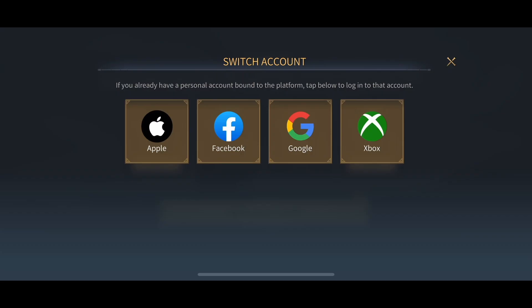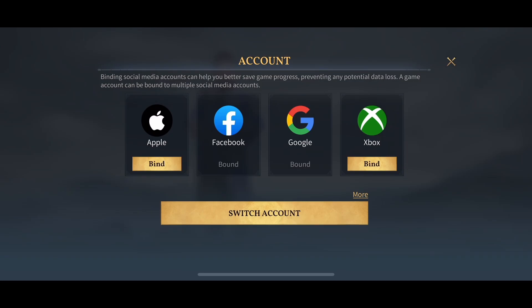But if it's your first time and you want to link your account, you don't need to go to Switch Account. Instead, on the Account page, click on the Bind button and you will be able to link your account.